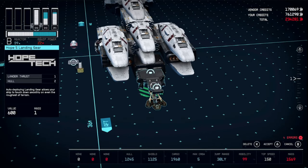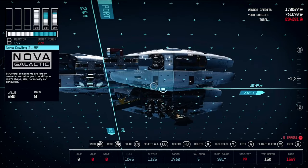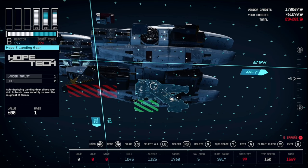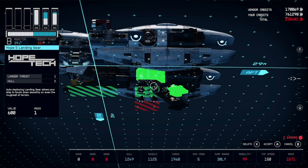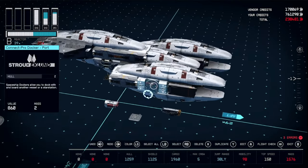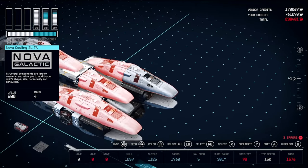Grab your landing gear and place it under the engine like this. Slide your landing bay back one. Then duplicate your landing gear and make one land up there. Once that happens, duplicate until one of your errors disappears — right now we've got five. Now that it just dropped to four, add one more and then delete the lower one.